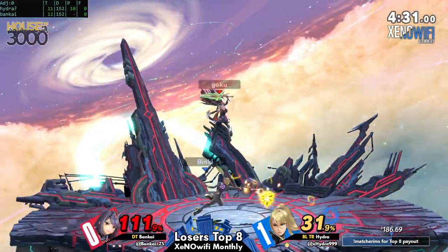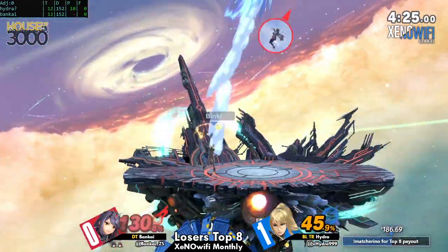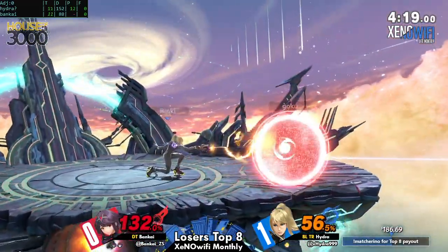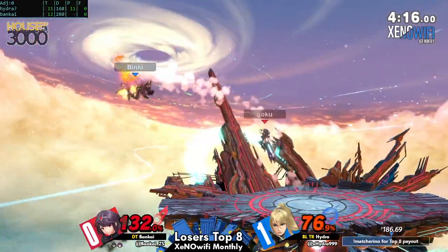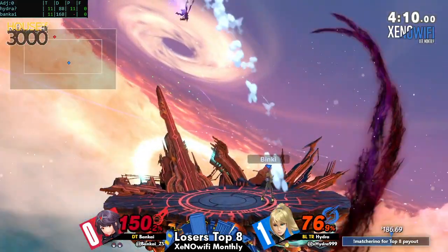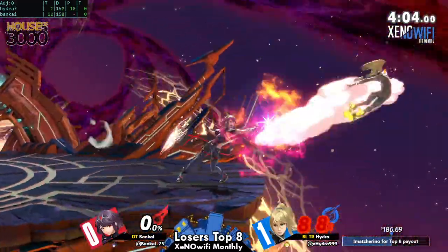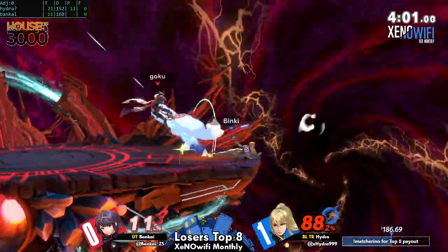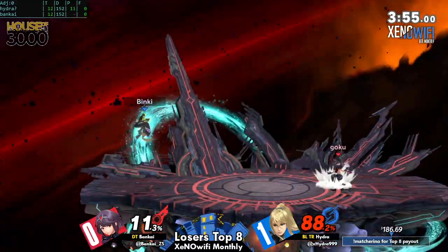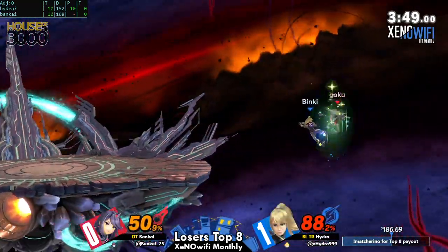New character syndrome is pretty huge, and while the character's been out for a week, even some of the theory stuff that Mythra can do hasn't been shown off in this game. Same can be said for Bankai and anyone that plays against Hydra in this bracket — it's like, how do I effectively edgeguard? Do you have a lingering aerial? But Flipkick still be burying people, and that certainly is plenty of utility that Bankai might have to use in order to win this game, being down by a stock.